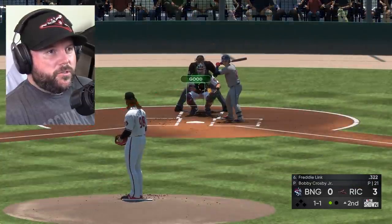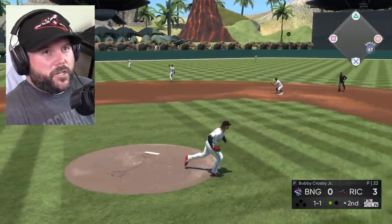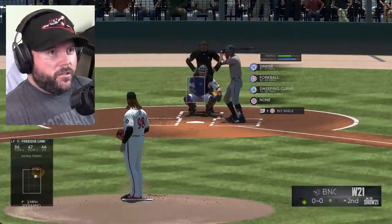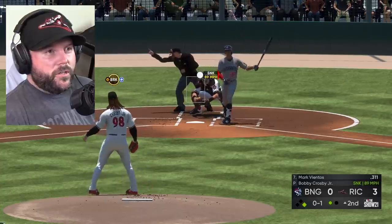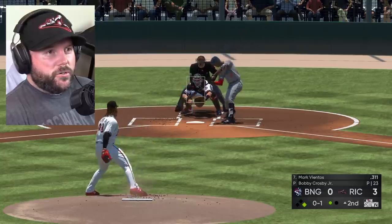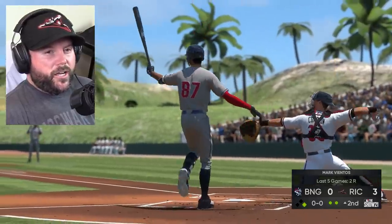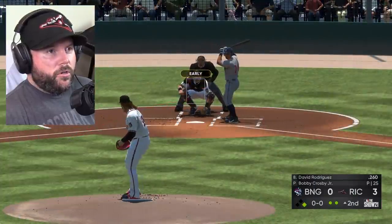We're going with the high sinker again — worked last time. Didn't work this time. Now here come all the comments: Bobby, stop throwing high sinkers! I know in real life low sinkers are good, but in the video game, high sinkers work incredibly well against crappy Diamond Dynasty opponents and usually against the CPU. Let's go with the sweeping curve now — get the little ground ball to third. Turn two. Four strikeouts through the first five outs. Forkball right there — yes! Fork ball and curve ball — five strikeouts through two innings.